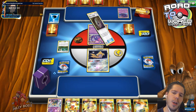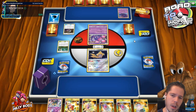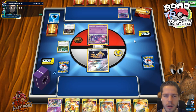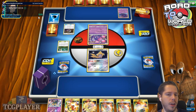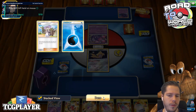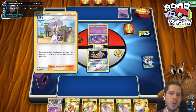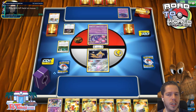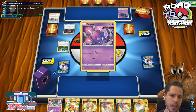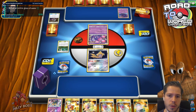Ideally Lillie — hopefully we find one of the two, right? I'm happy with Cynthia. And look at my opponent, very nonchalantly just discarding supporters as we would give anything for a single one.